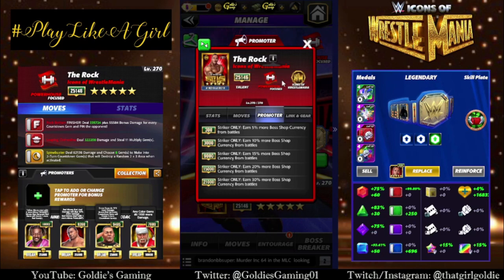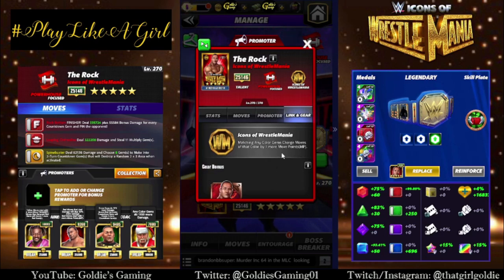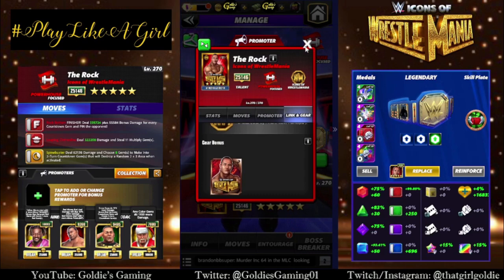I'm pretty sure we're talking about the icon versus icon match here when it comes to The Rock being an icon of WrestleMania. Let me know in the comments if I'm wrong, but I feel like that would be it. Anyways, so he is a powerhouse. Links: Icons of WrestleMania — matching any color gems charges moves of that color by one more move point.